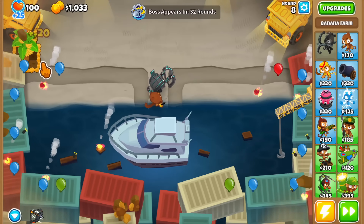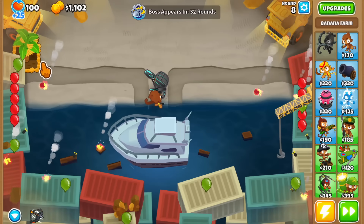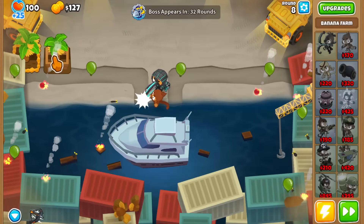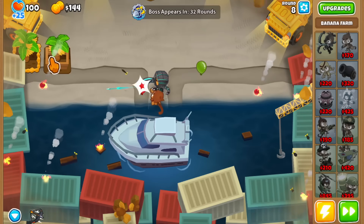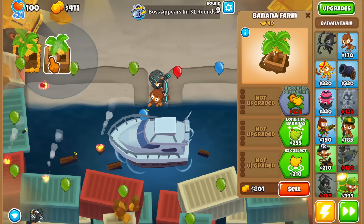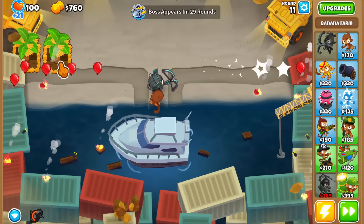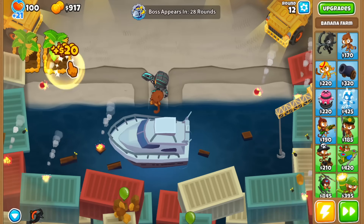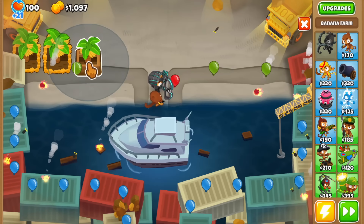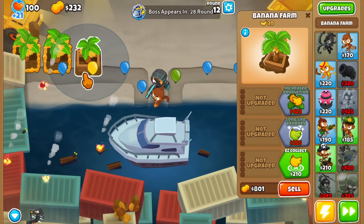Defending this map might require a bit more money than usual — I'd probably classify this as an advanced map. The good thing is we're playing on easy difficulty, so there's plenty of water and land for farming. I chose Quincy as the starting hero and we'll start with the free Dart Monkey. I'm going to try to be as greedy as possible in these early rounds, but we'll also need to defend.